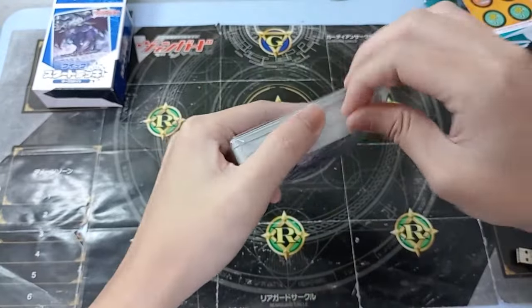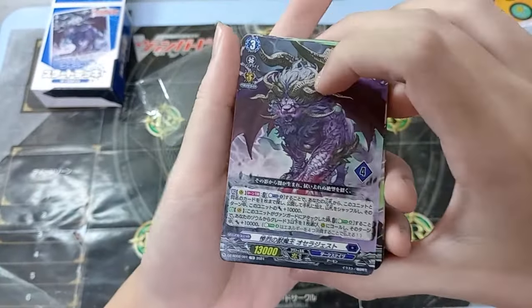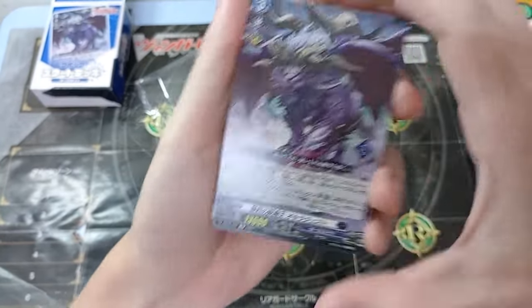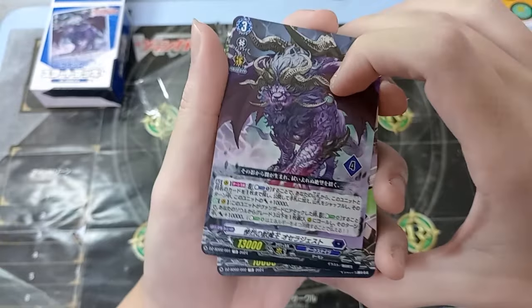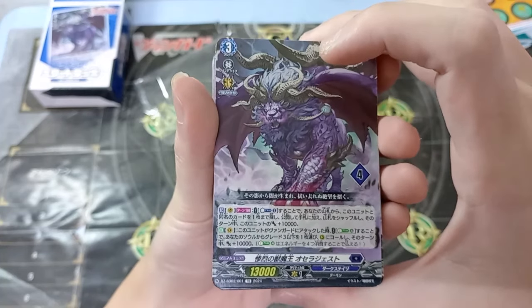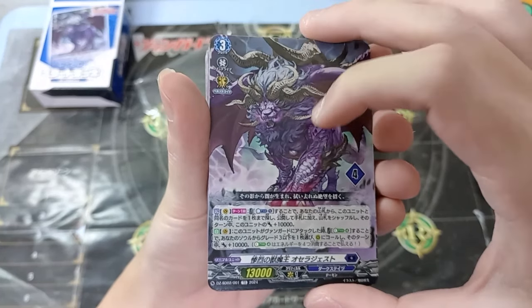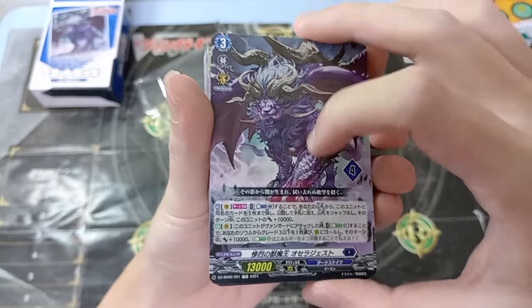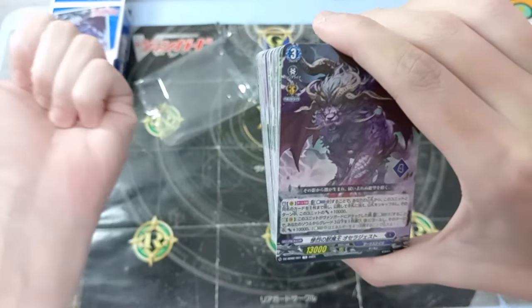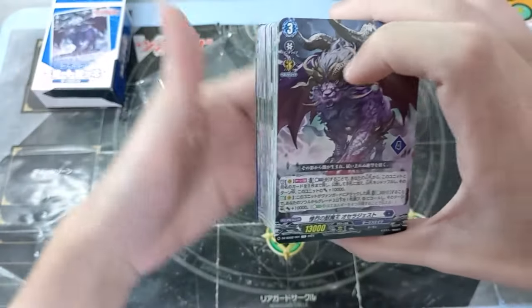Here's the deck. We have Also Radius, which is a pretty interesting deck. Also Radius's skill is: Vanguard once per turn — you search your deck for up to one card with the same name as this unit and add it to your hand. During this time, this unit gets plus 10K. This first skill applies to all of the bosses in the new start decks — whether you're playing Captor, Stoikia, Lyrical, etc. The first skill is very generic and applies to all of the bosses across the nations.